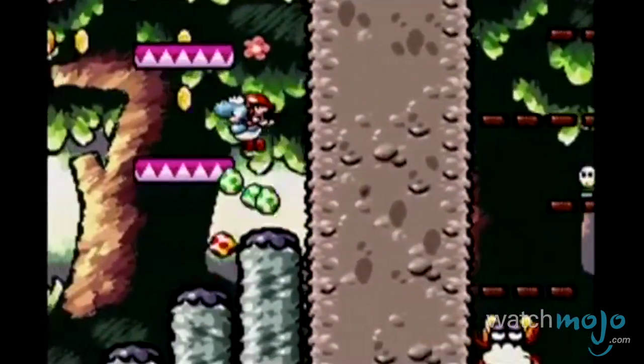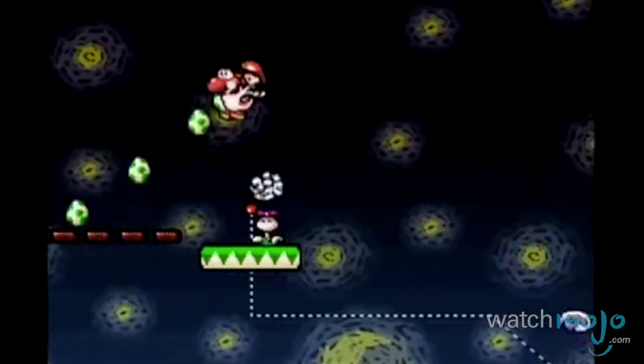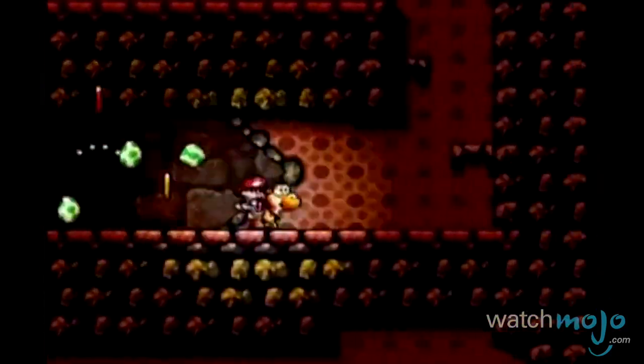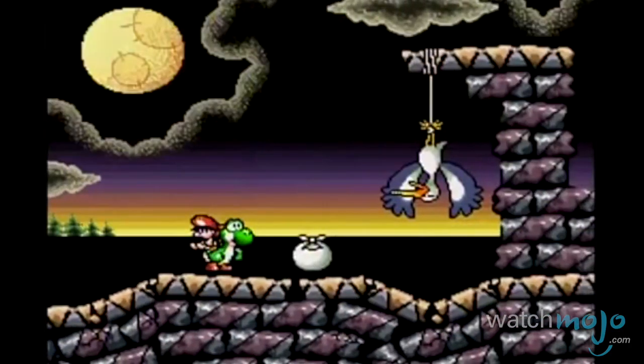To that end, Yoshi and the player must run and jump through 48 levels, stylized in a hand-drawn manner that gave the game as a whole a fairy tale feel. From the soundtrack's mix of epic and fanciful motifs to the multitude of secrets and hidden areas to find, it all comes together to form one heartwarming package.